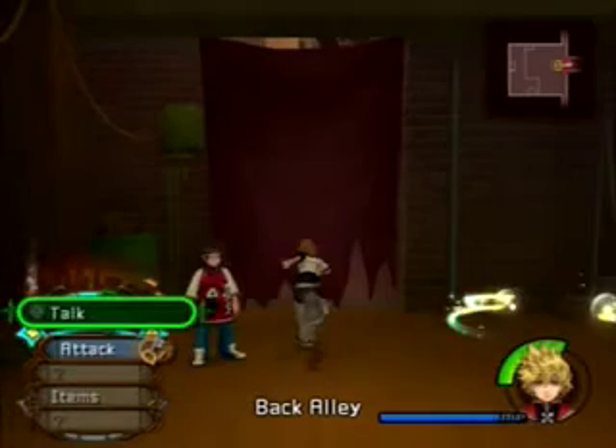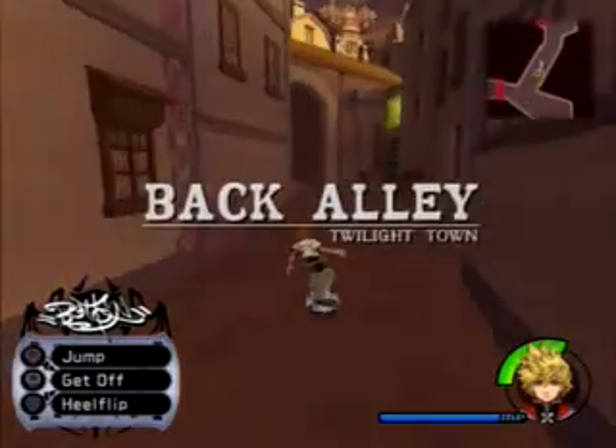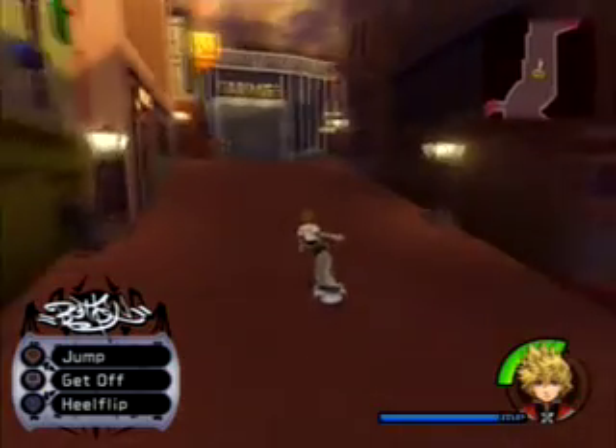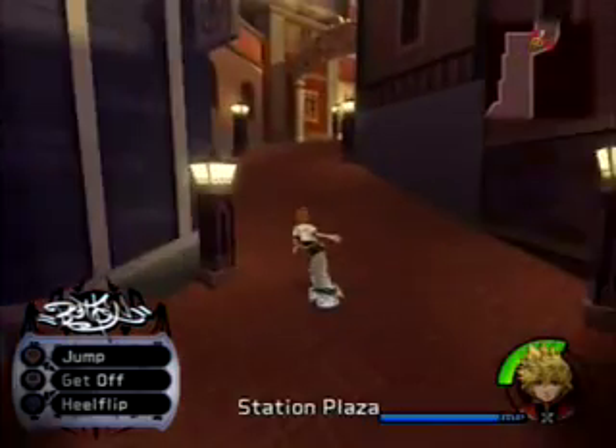I find that Kingdom Hearts as a series usually relies upon just a general feeling of why things make sense. They never really explain anything. They just say this feels right. We're not going to explain why the organization can summon darkness portals, which is identical to Maleficent's darkness portal.